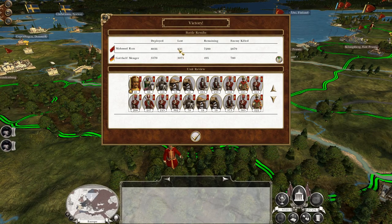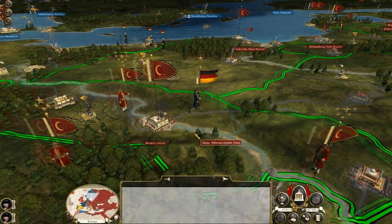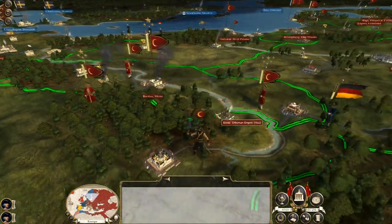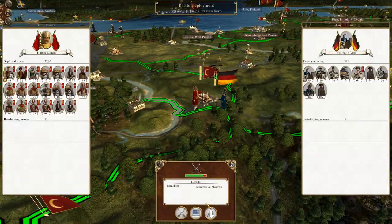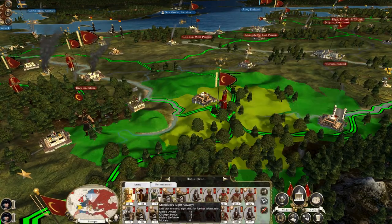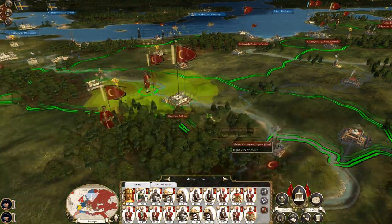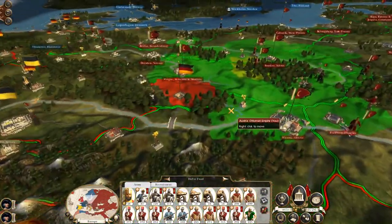800 lost for the Ottomans; we have killed 3,000 of theirs. Obviously they routed in the most inconvenient direction — well, sort of. You guys ought to resolve against Wolfgang Voss. Good. So you guys replenish, these guys replenish, these guys replenish.